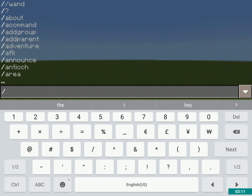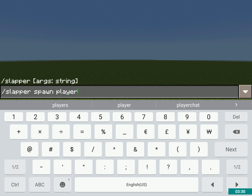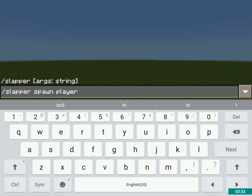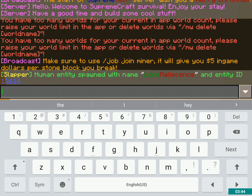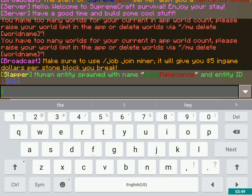To start out, you're going to type /slapper, and you can do 'create' or 'spawn' — it doesn't matter. If I want to make myself, I type 'player' and after that I'd type a name, but I'm just going to leave it as /slapper spawn player, and it'll spawn a Slapper that looks like me with my name. It'll give me an Entity ID too — it says 12616.